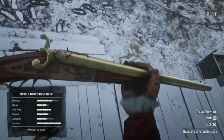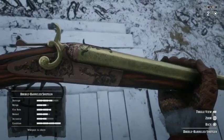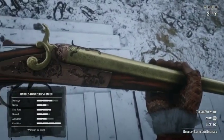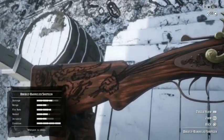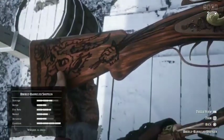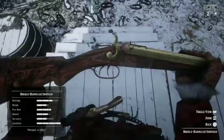Now you can go ahead and show this gun off to all your friends, show them the secret variant you have. If you look closely, the engravings of the Krampus variant along with your own custom engravings, along with the carving of the Krampus, will all be on the same gun.